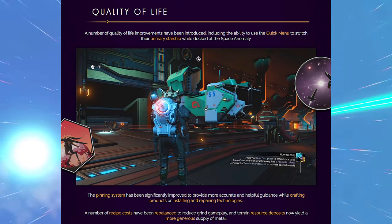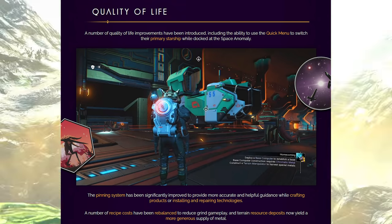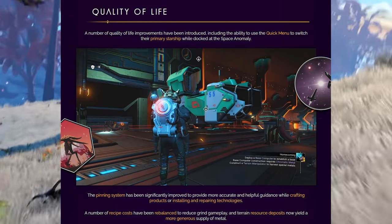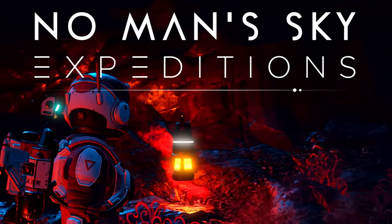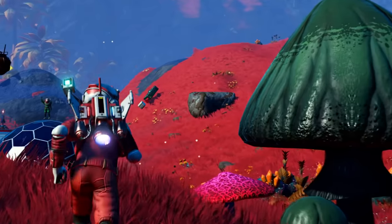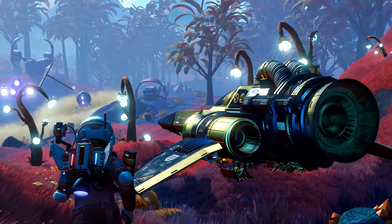Quality of Life improvements: you can use the Quick Menu to switch your primary starship while docked at the Space Anomaly. The pinning system has been significantly improved to provide more accurate and helpful guidance while crafting products or installing and repairing technologies. Recipe costs have been rebalanced to reduce grind gameplay, and terrain resource deposits now yield a more generous supply of materials. I used to tell everyone that the smaller Terrain Manipulator beam took longer but gave the most resources - I wonder if they're changing that now.